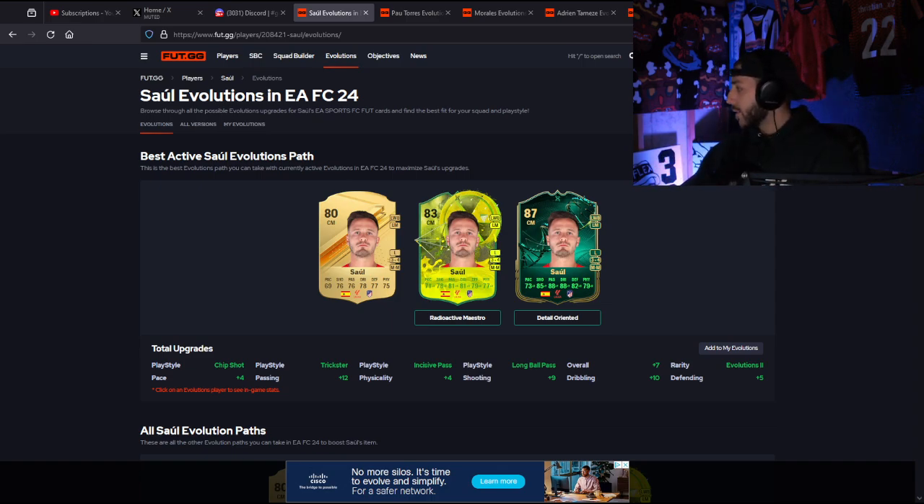David Alaba is probably the best one, in my opinion. Nothing too crazy standing out to me — I think it's probably another filler evolution. But for 50k you can't go wrong. Maybe McCabe — she looks okay, but only 76 cards are eligible for this.